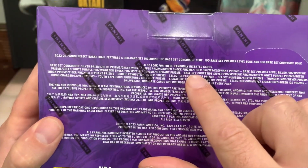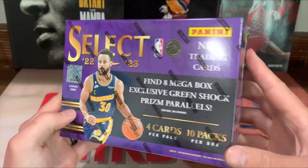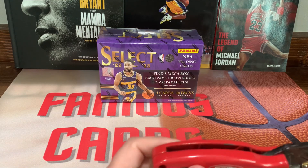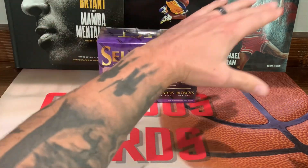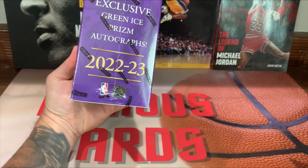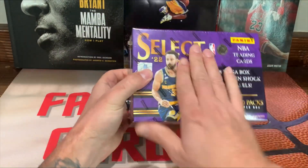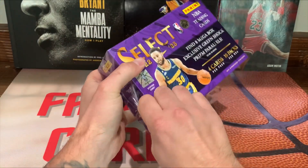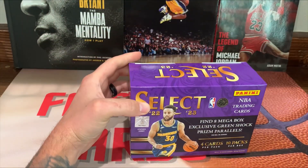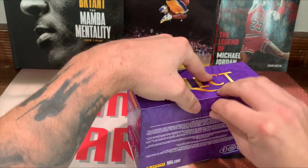We're looking for maybe possibly a tiger or an elephant. I've been on a pretty good heater lately. If you guys hadn't seen my last video with the Optic, my son touched those boxes and I pulled a downtown. He touched this box, hopefully it gives me some good luck when we pull an elephant or tiger. I told him if I pull an elephant or tiger I'm gonna hook him up with something. Please subscribe if you want to see more content like this.